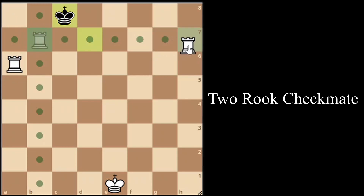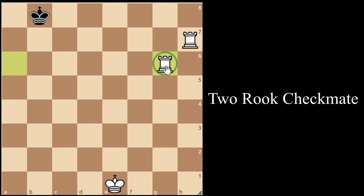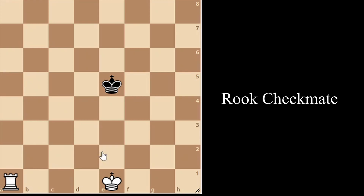We slide the rook that's under attack all the way down — now we're threatening rook to a8 checkmate. If they guard with king to b7, we slide the other rook all the way down. Remember the rooks always want to be on different files — one on the g-file, one on the h-file — so they both have maximum mobility. Rook to g8 becomes an unstoppable checkmate threat. No matter if the enemy king plays king to a8 or king to c8, this is checkmate. That concludes the two rooks and king versus king checkmate.